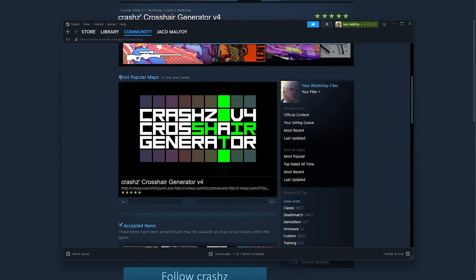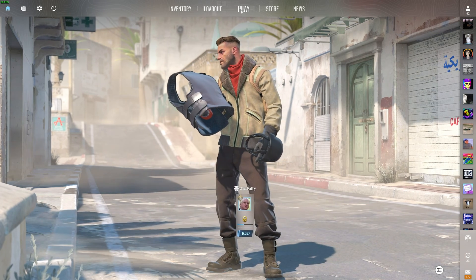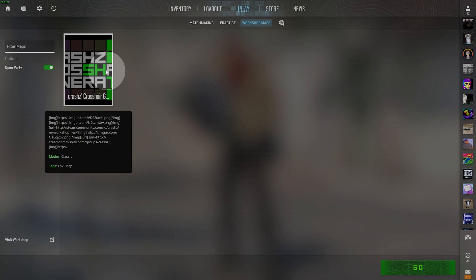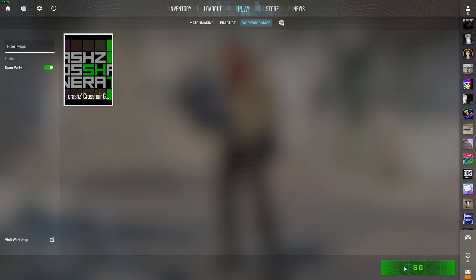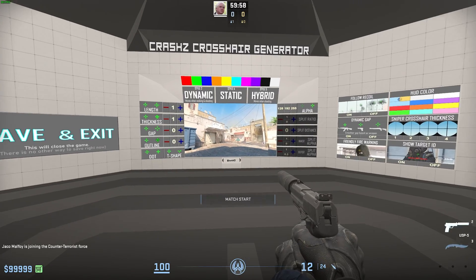Otherwise, you can just click through on the most popular and you'll more than likely find it here. Select it, followed by Subscribe. Then in your game, head across to Play, followed by Workshop Maps at the very top, and you'll be able to find it in here. Simply click Go after selecting it, choose either of these modes, then pick a side, and you'll be dropped in here.